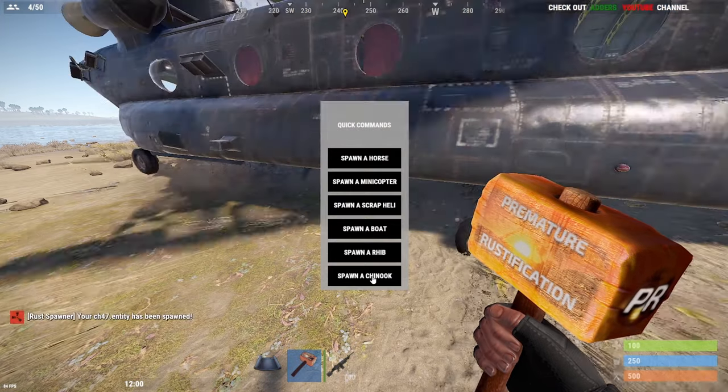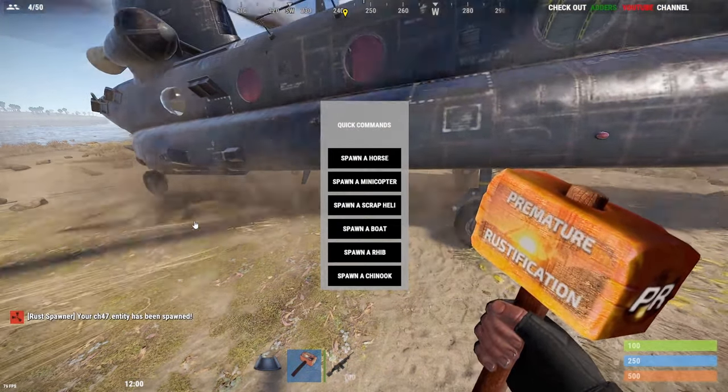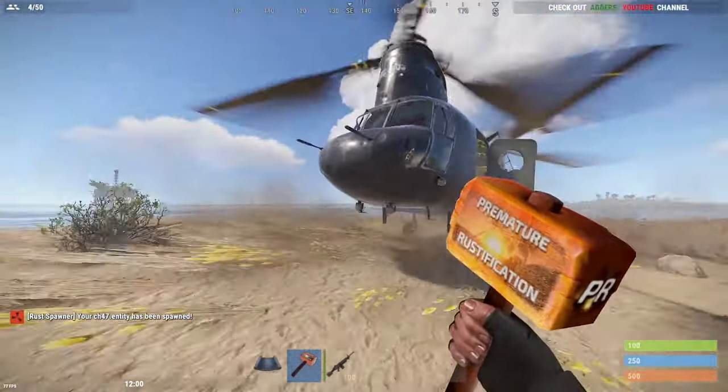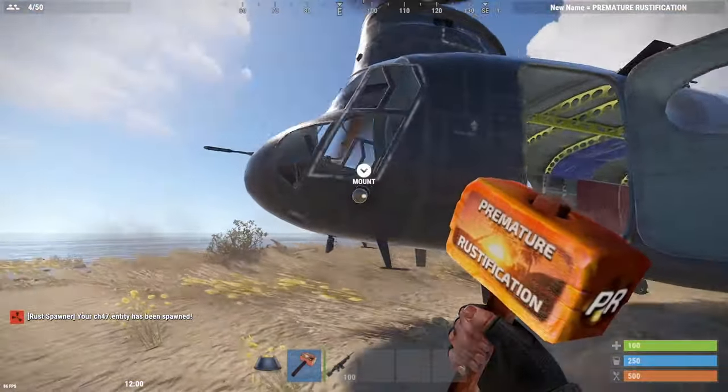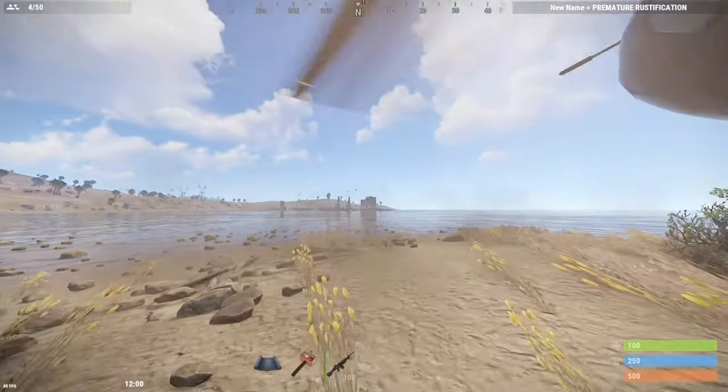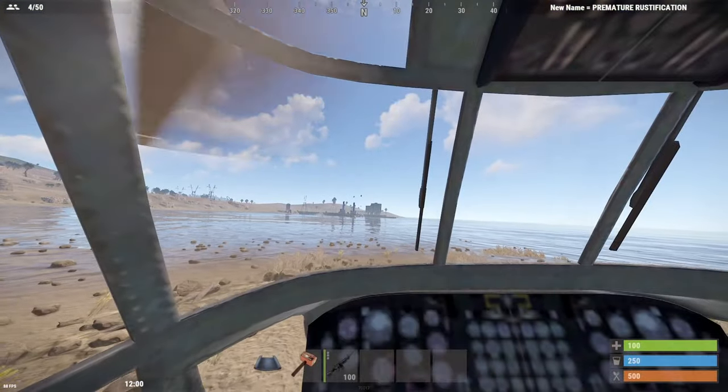For example, so you click the Chinook, click off the quick screen, and there you go. You officially now have a Chinook that is flyable. To get in it, come to the left-hand side at the front, mount, and there you go. You can now fly the Chinook.